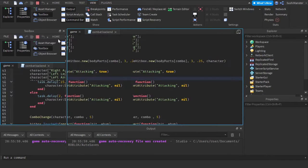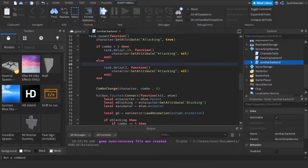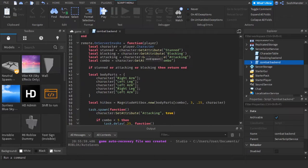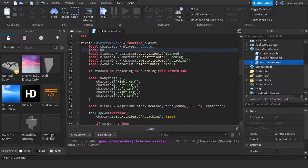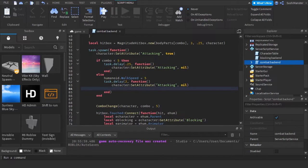I want it so my character gets slowed down — humanoid dot walk speed equals... it's not defined, let's define it. Local humanoid equals character.humanoid. Humanoid walk speed equals five. And we're gonna change this back to 16 once the end lag is done, once the cooldown is over — equals 16, since the default speed is 16.